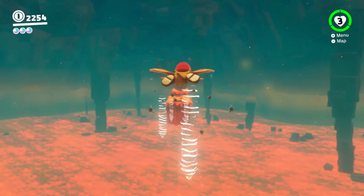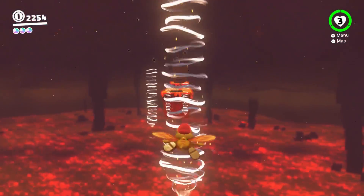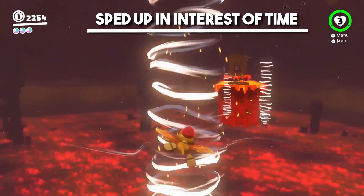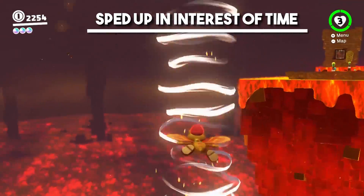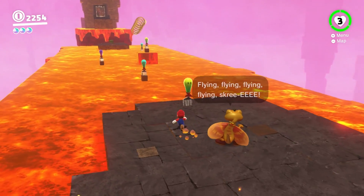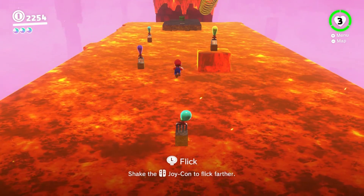The gliding part is really easy — just dive a little to avoid the mosquitoes if you need to, the wind will bring you back up. The fork part is also pretty straightforward; just be sure to shake the controller to home in on them if your throw is off a little.